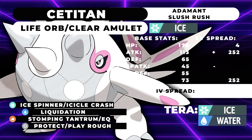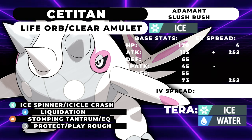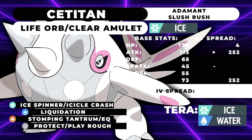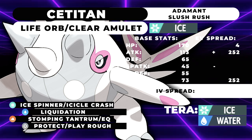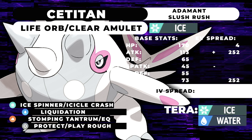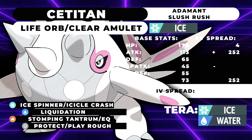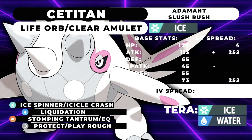Starting with what I believe is the best set: pure offensive Cetitan. We're running an Adamant nature, 4 HP, max speed, max attack. With 73 base speed and an Adamant nature, you outspeed Dragapult under snow, which is going to be, for the most part, the fastest thing you'll ever have to deal with.